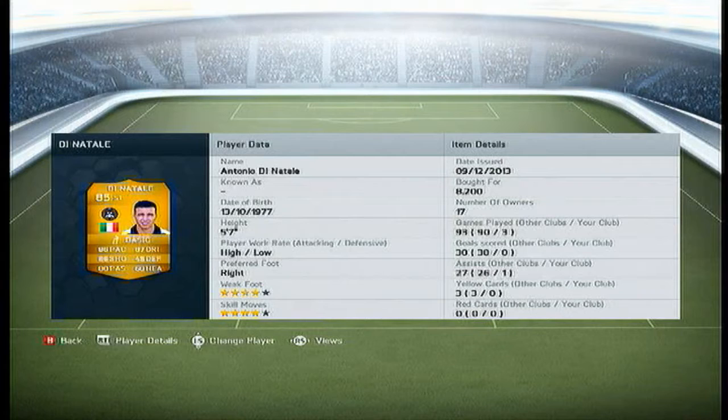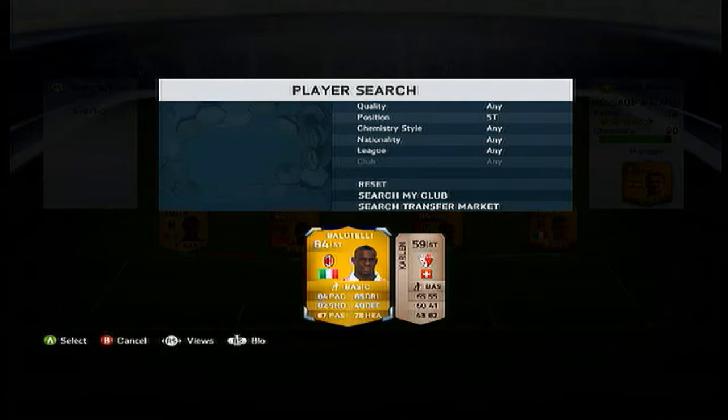On the left strike position we have got Di Natale. What a player this guy is. On FIFA 13 he was an absolute beast, and even on 14 he is an absolute utter beast as well. 86 pace, 86 shooting, 80 passing, 87 dribbling, 4 star skills, 4 star weak foot. What can go wrong? I got him for 8.2k, what a bargain.